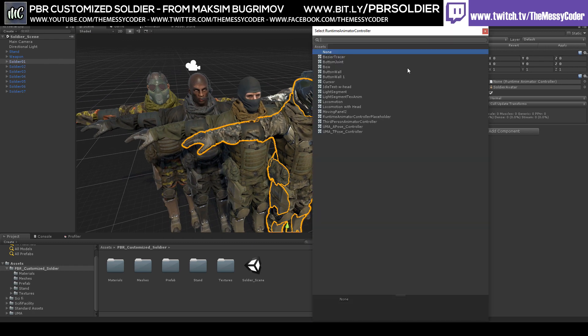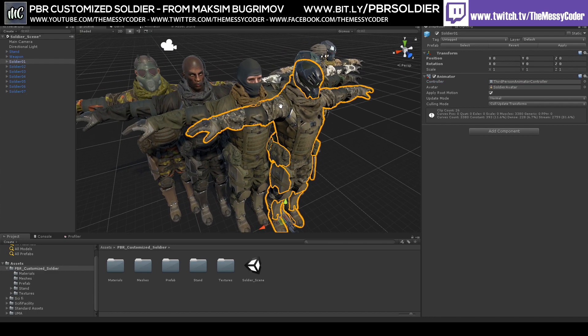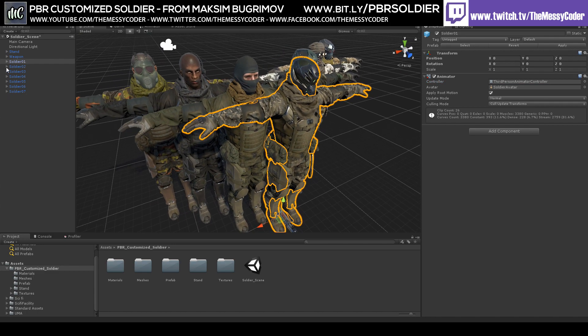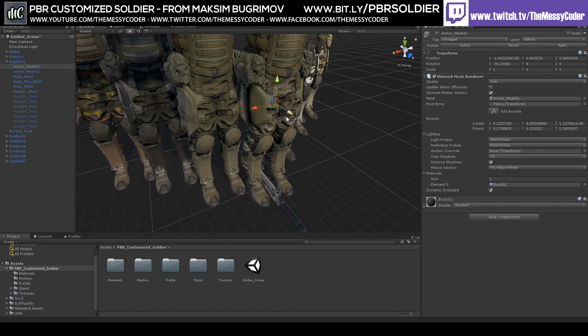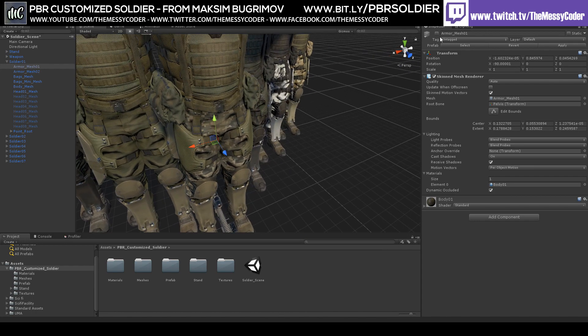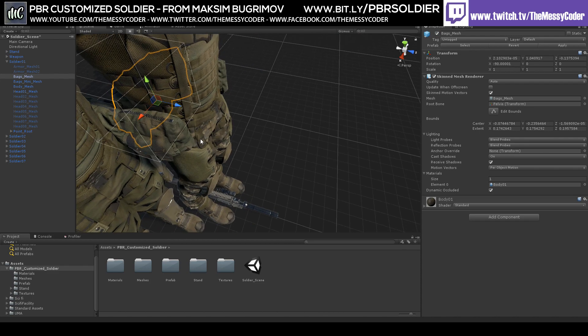Let me add a little third person anim controller on that one there just to show him wobbling. Now what you get — if I open him up here — you'll see that we get these armor meshes that are pretty much like little add-ons. We get this little thing here, shin pads here — shin pads on and off. We get bags which are around the back.